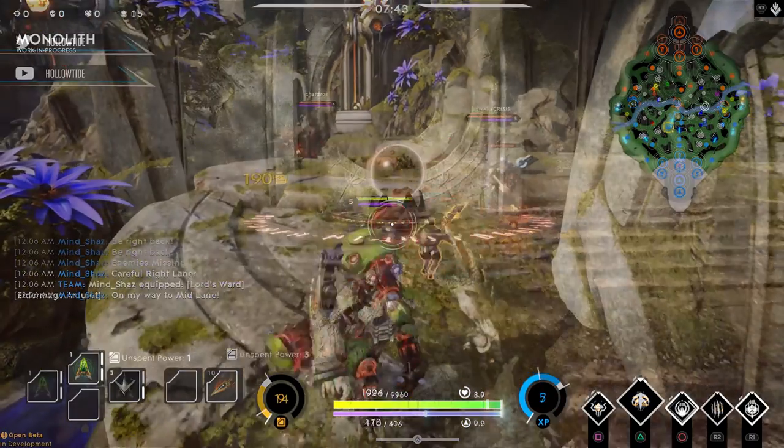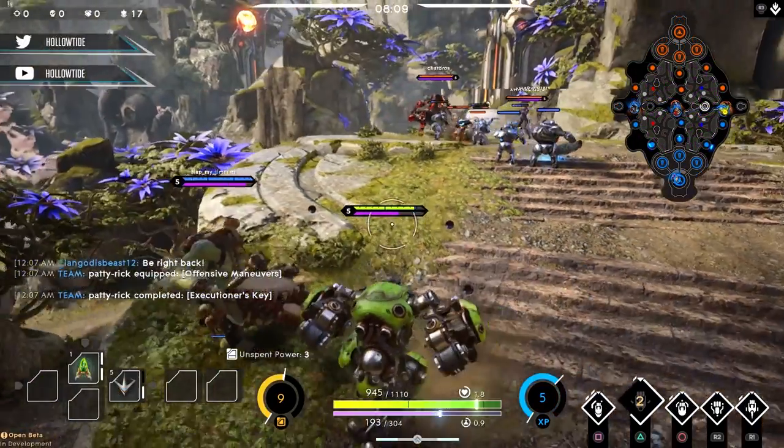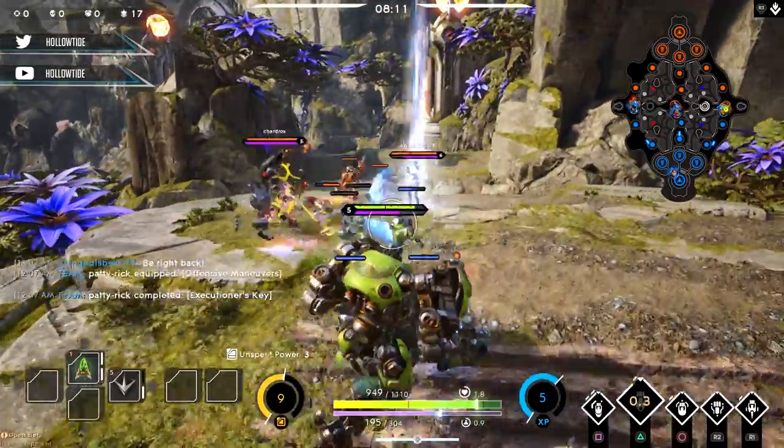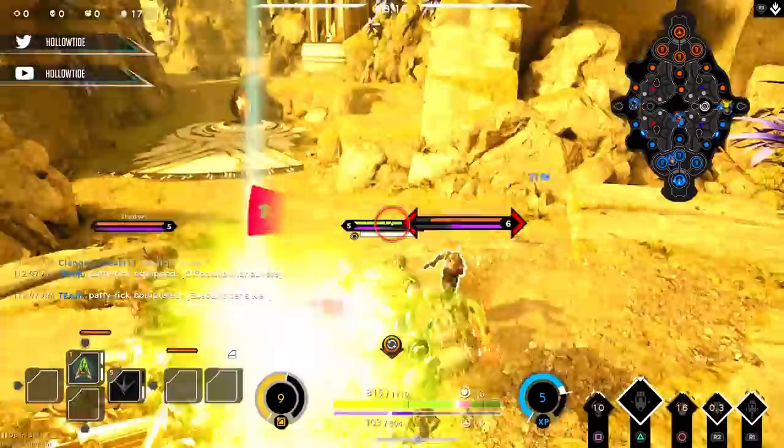A huge difference is that there are no longer harvesters. Instead, we have a mechanic called the Amber Link. When the match starts, your team already has control of it — you don't have to worry about placing it like a harvester. Over time it fills with card power and distributes it automatically at regular intervals to your team. It also fills more the more jungle camps you take out, so you get more card experience put into those Amber Links. You're really going to want to read the full blog to get a complete understanding of what the Amber Link really is.